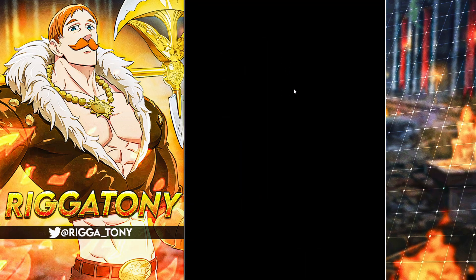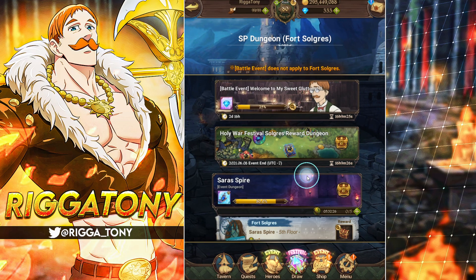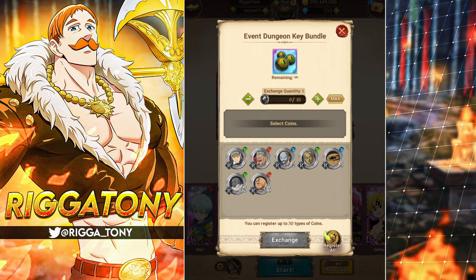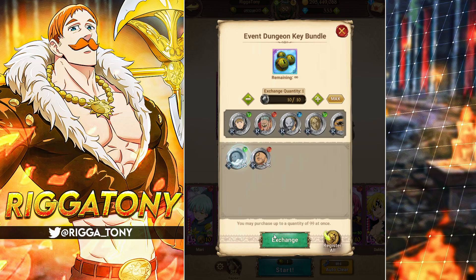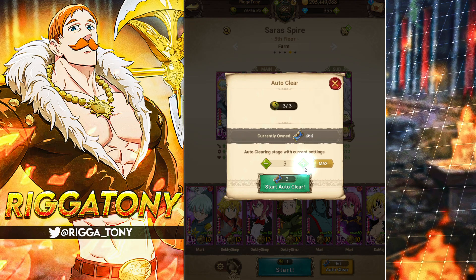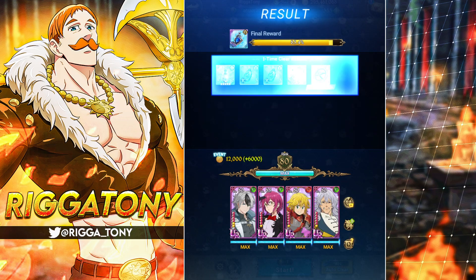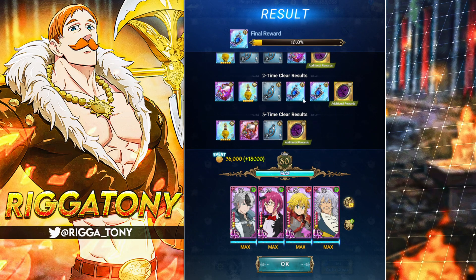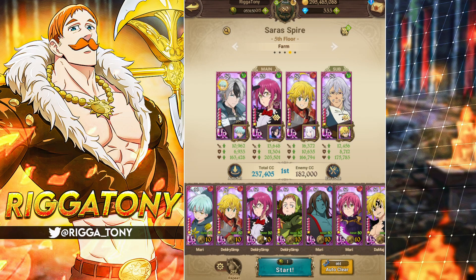Then you go to the special dungeon, right in here. I'll do one real quick just to show you - you get three per run. Make sure you have Green Gothers' costume so you get the max amount of anvils. You also get SR and rare pendants from this as well. As you can see I got two pendants - this is the guaranteed one, it always shows up last.